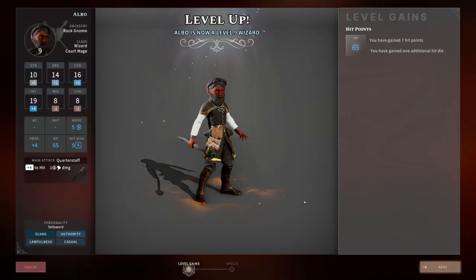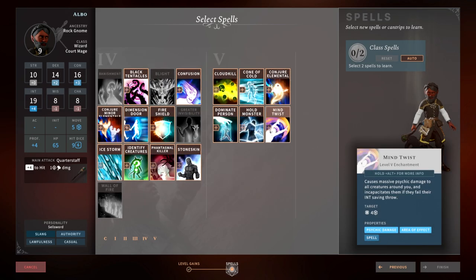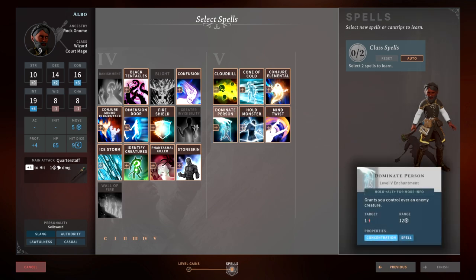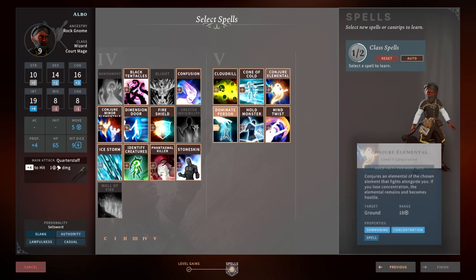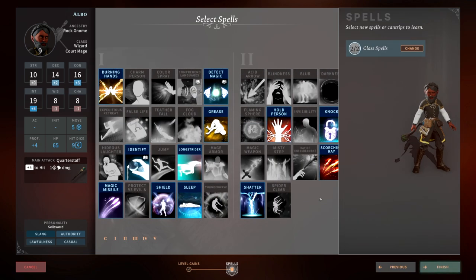At level 9, we break into level 4 spells. Mind Twist used to be a broken spell that was absolutely unstoppable, but now it changed so all creatures around you — including your own party — will be incapacitated and take damage on a failed Intelligence saving throw. So it went from the best spell in the game to a very situational one. Dominate Person is absolutely insanely fun. Conjure Elemental is great for putting something on the field to soak up damage — unless you lose concentration and they turn on you. Hold Monster is just a better Hold Person. I would probably pick Conjure Elemental.